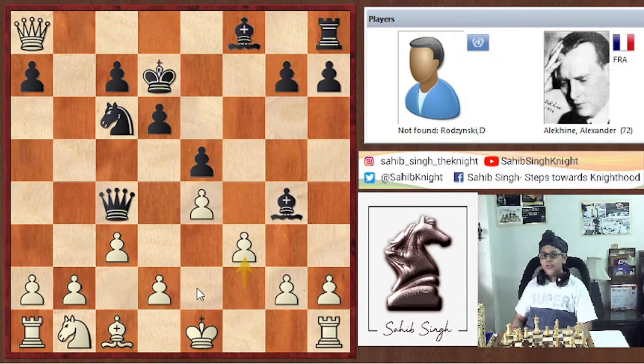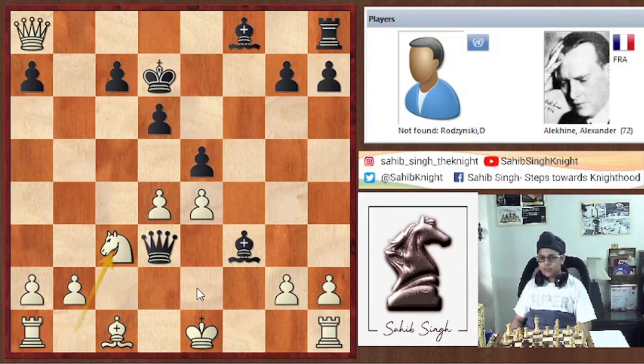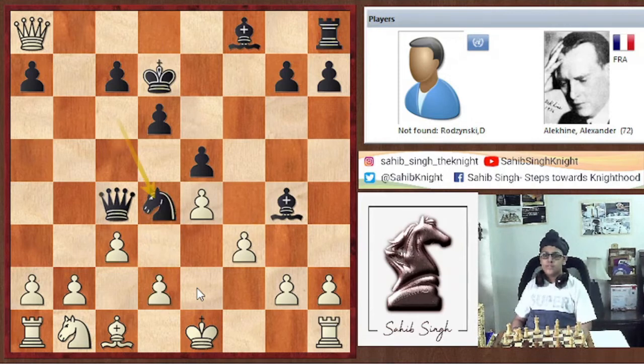Now if you try something like Knight d4, then simply d3, and Queen into d3, then c×d4. Now to drive Bishop into f3, then Knight c3, and white is totally winning. So instead, Bishop into f3 was played first, and now we have g×f3, and now Knight d4.